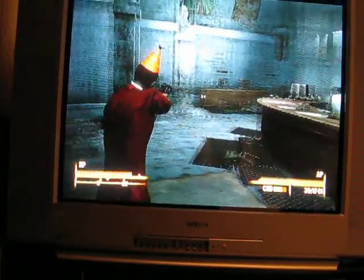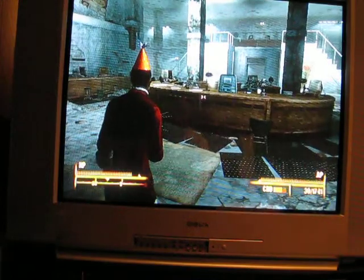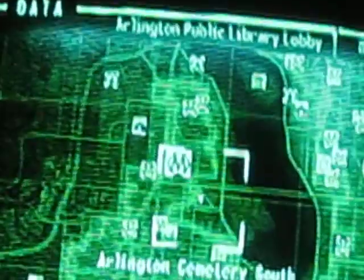Hello, this is 007 Walls, and this is an easy way to get caps in Fallout 3. So first, you go to the Arlington Library, which is close to other stuff. It's really close to downtown D.C.